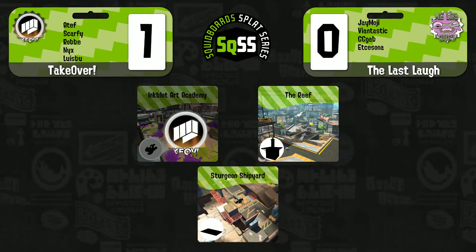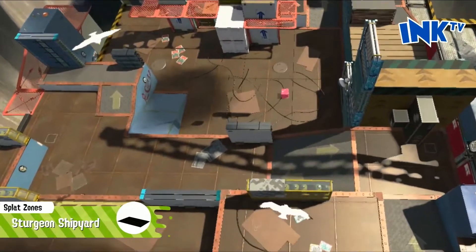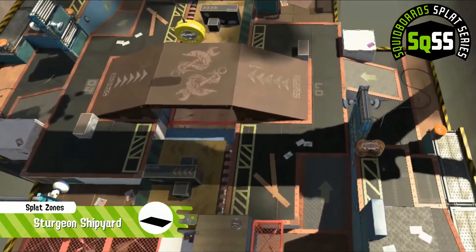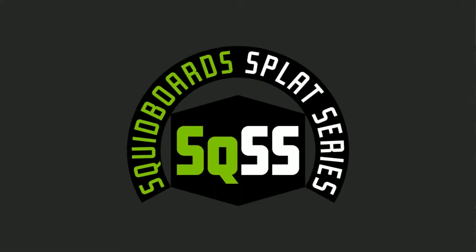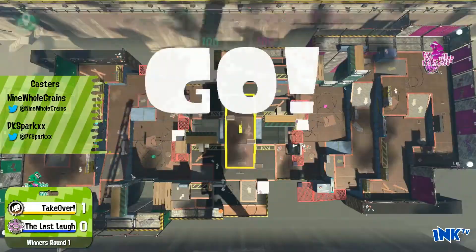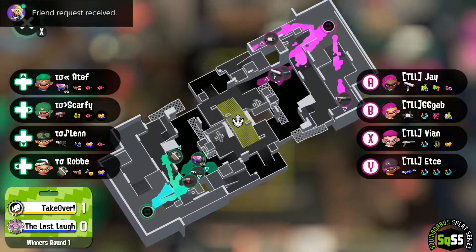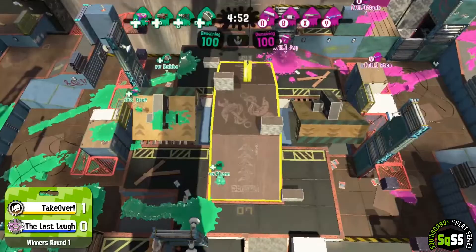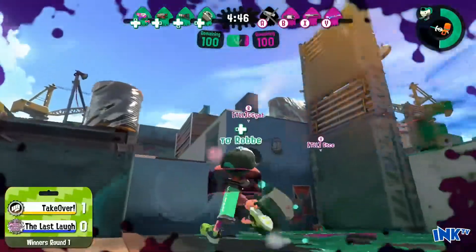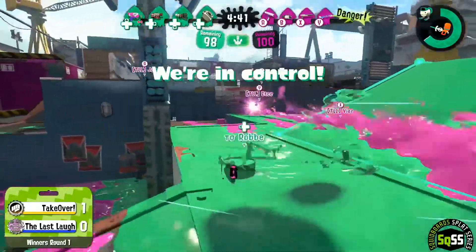It's going to be interesting — I believe it was Vian playing that splatling. There were no chargers last game, so if that holds, it'll be up to Vian to play point guard and call out positions. Right now we have the Squiffer on Team Last Laugh, and Takeover comes out with the Slosher and Sloshing Machine. We see them all approaching the middle immediately — a KO on the Splat Roller by Rob, and now he's putting pressure on one of Last Laugh's vantage points. The Sloshing Machine is a newer weapon in Splatoon 2 and it's being used very well.